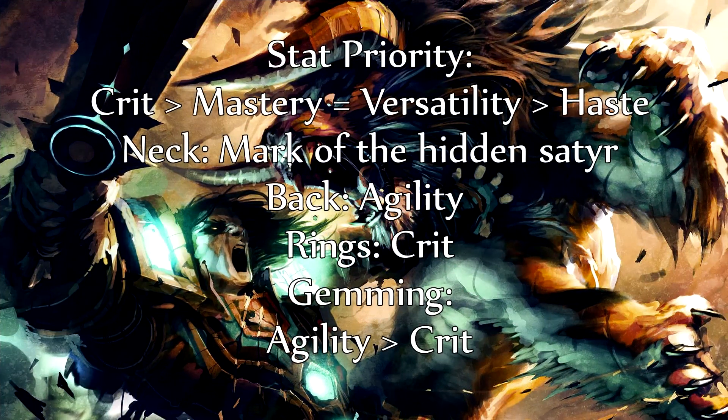So let's jump into gearing. The stat priority for a Feral Druid is crit, then mastery which is equal to versatility, and then haste. If you've got a mastery piece and a versatility piece, and the versatility piece provides more stats, you don't need to swap down to a lower item level just to get mastery over versatility. Mastery and versatility are pretty equal, and both are definitely better than haste.